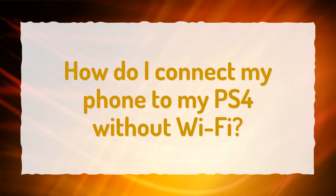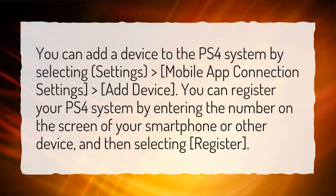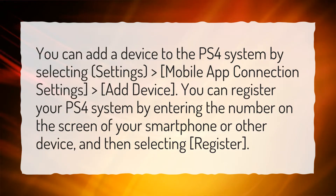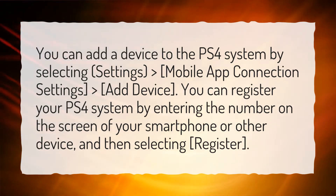How do I connect my phone to my PS4 without Wi-Fi? You can add a device to the PS4 system by selecting Settings, Mobile App Connection Settings, Add Device. You can register your PS4 system by entering the number on the screen of your smartphone or other device, and then selecting Register.